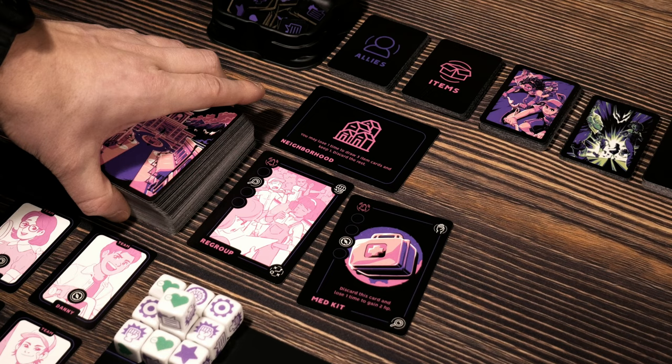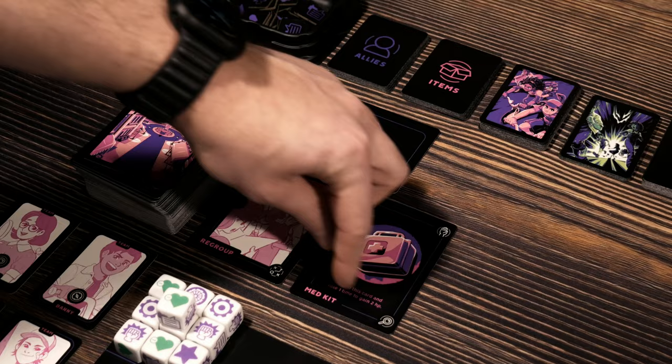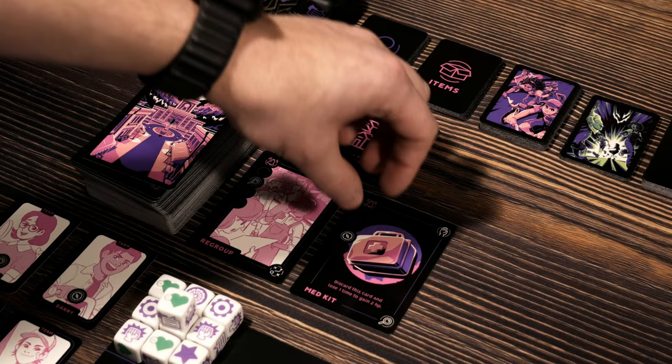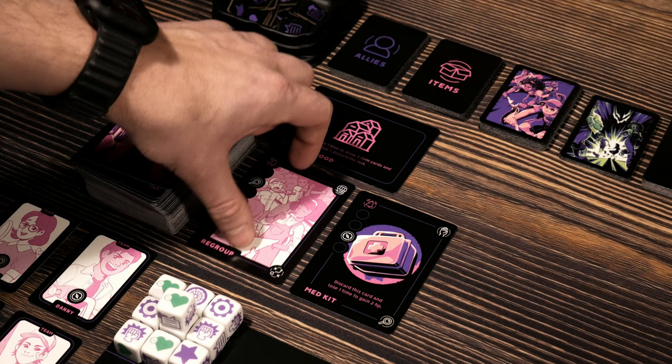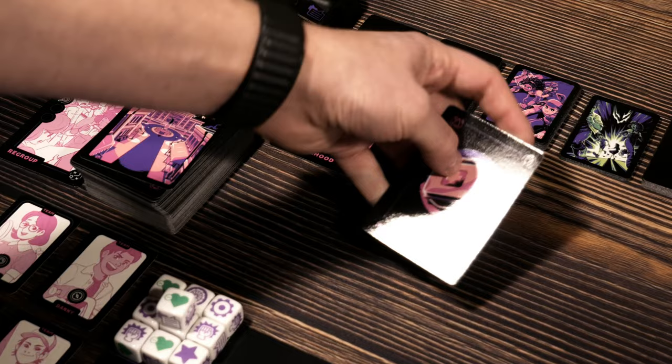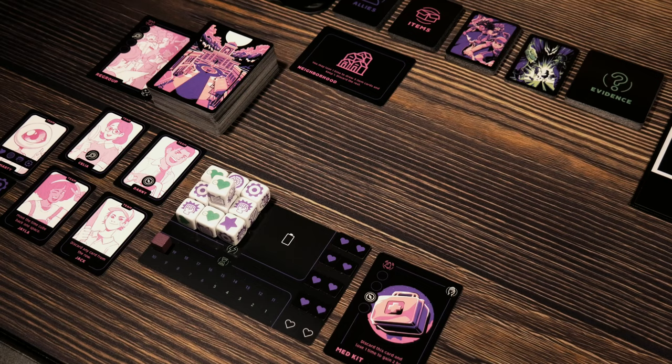If I go ahead and draw another card, maybe we'll get something useful. We ended up getting the med kit. The requirement is always in the bottom right in order to get the item. I don't really want to do a regroup action right now, but I'd love to go after this med kit. By spending this card for the one magnifying glass, I discard it — that satisfies the requirement of this card — and then the hand symbols let me put it in my inventory. Now the ability on this card is available to me in the future.